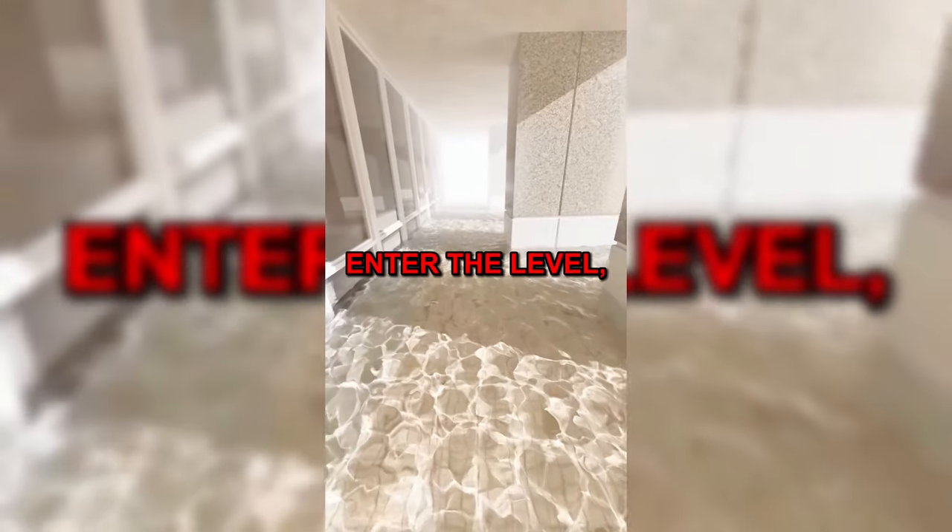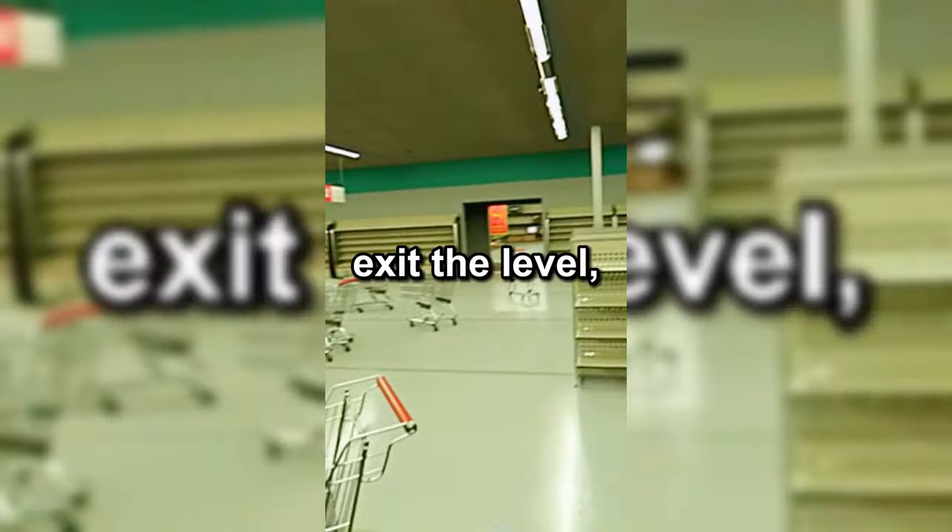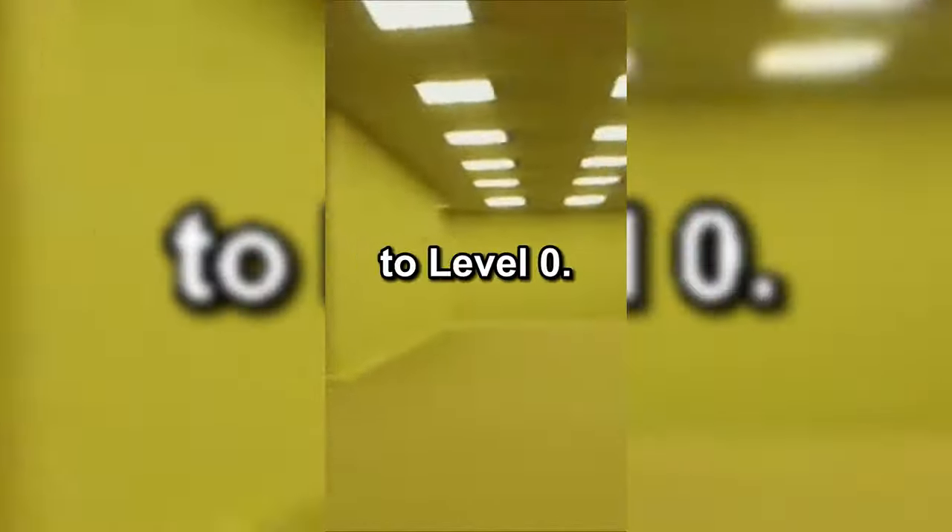It is unknown how to enter the Lonesome Supermarket, however there are unconfirmed reports of wanderers going through random double doors in the End and ending up here. Due to the randomness of the End, it's unknown whether these reports are true or false. To exit the level, find a door that leads to level 0.